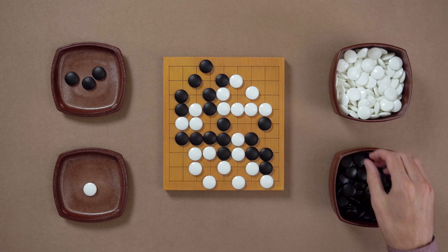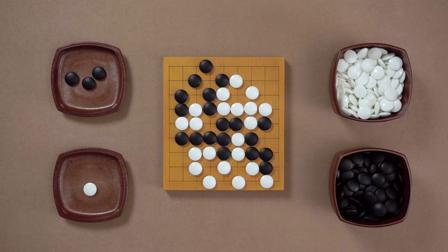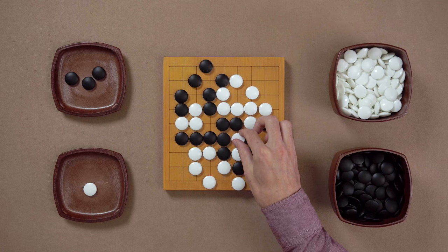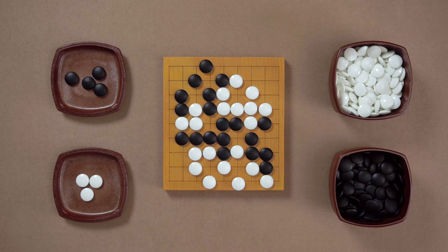White wants to cut off the Black stones on the right, and it seems like they're actually cut off. But White is missing an important thing here. Do you see how Black can save those stones? The two White stones are in Atari, and Black can capture them right now. After this, this stone is also in Atari. White captures it back, and the Black stones are now saved.